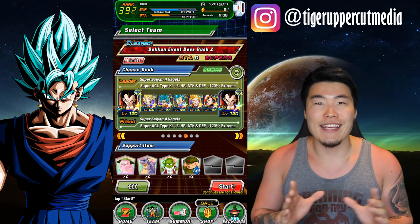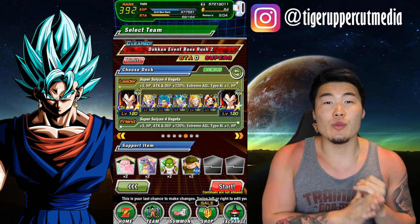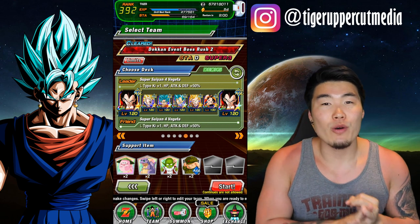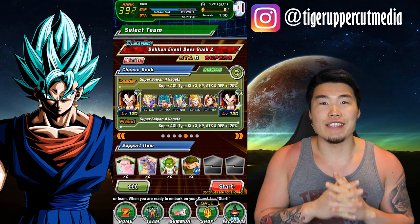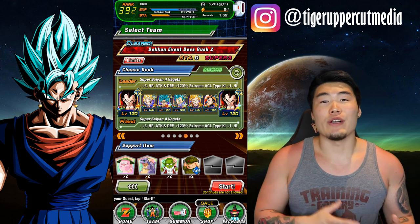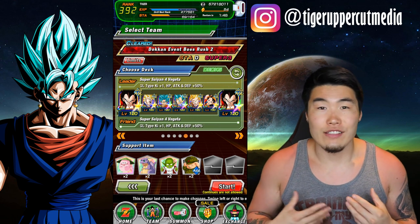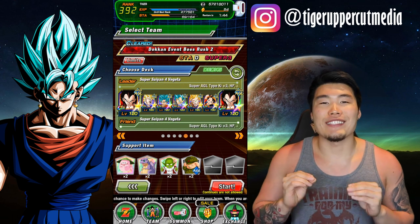Usually I do them one at a time, but today I decided to do things a little differently because we got the AGL Super Saiyan Blue Goku and the AGL Super Saiyan Blue Vegeta, both rainbowed. I want to showcase them together because they are such an amazing combo and I've always been a supporter of using these two on the Super AGL team. If you have them sitting in your box, I think they're definitely worth it and this video will show you exactly why.